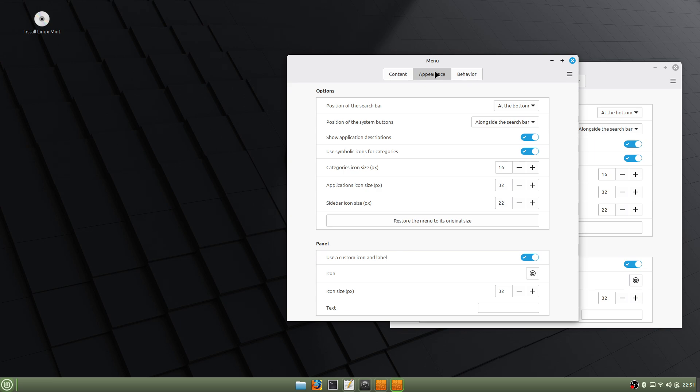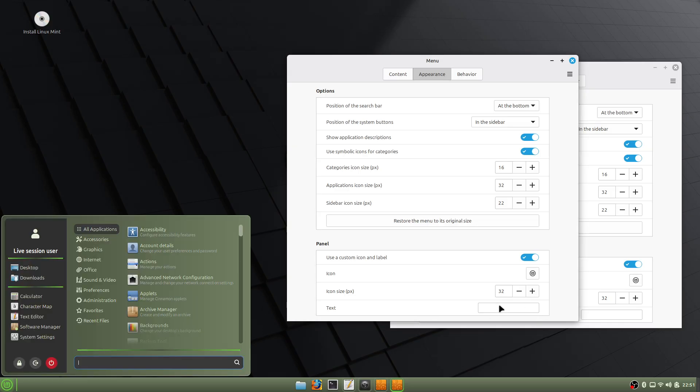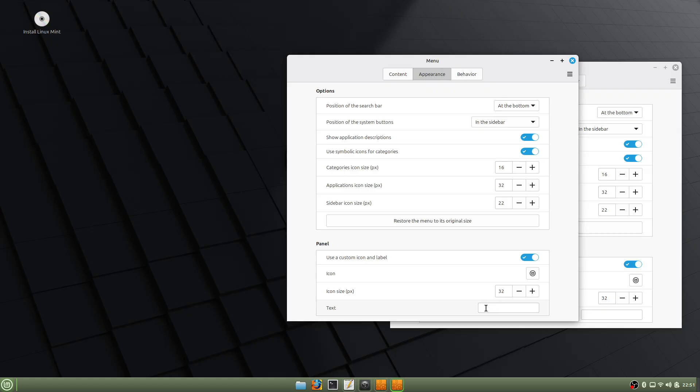We'll turn the sidebar back on and go to Appearance and put this back where it belongs in the sidebar, leaving it at the bottom. Then I like to put text on my panel bar showing the version of Linux I'm using — Linux Mint Cinnamon 22.3, and it is — hope I pronounce this right — Xena. I've got that down here just like that, and I like that very well.